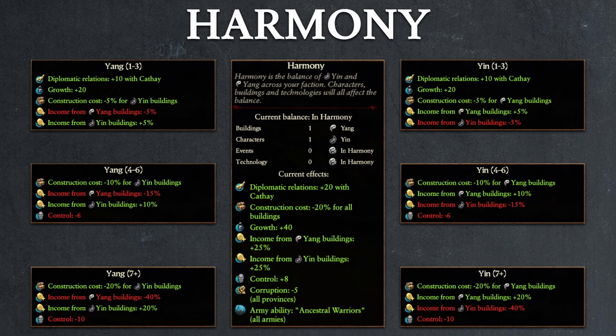But should you lose your balance slightly and carry 1, 2, or 3 points of yin or yang, the bonus will change to just 10 points of diplomatic relations with other Cathay factions, 20 points of growth, a 5% construction discount to the buildings of the opposite type, a 5% reduction in income from buildings of the type that's currently overflowing, and a 5% bonus to the income of buildings of the opposite type. So essentially, the game will try to nudge you into building complementary buildings to try to restore the balance.